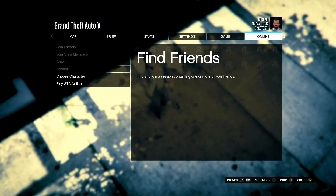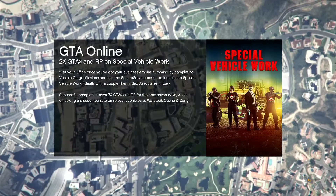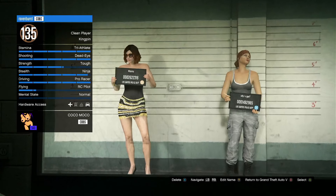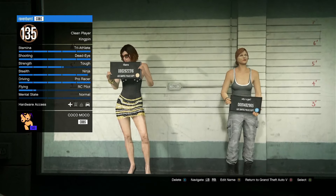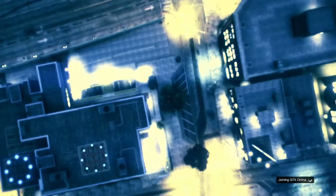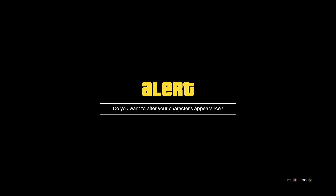All the options are back. From here, hit choose character — sometimes you'll get 'connection timed out,' it happened to me last time when I tried to record. If it does, just try it again. Hit choose character, and once you're loaded into this menu, choose your main character. You'll get an alert saying 'Would you like to change your appearance?' — hit yes.